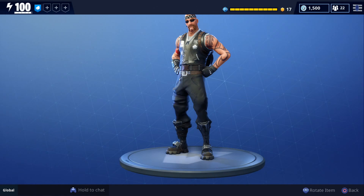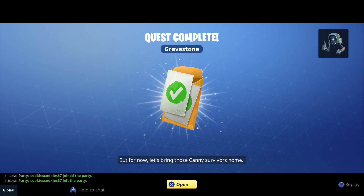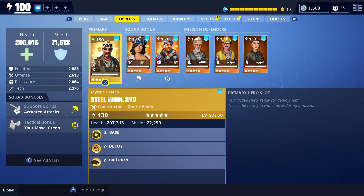For today's video we're going to get some gameplay with the new mythic constructor Steel Wool Sid, who is a kinetic beats constructor. The way that I got him was by completing the gravestone quest, which is the last quest you'll have to complete for the Caney Valley Act 1 quest line. That gravestone quest was a unique mission type of quest. If you'd like to see gameplay of it I'll leave a link in the description.